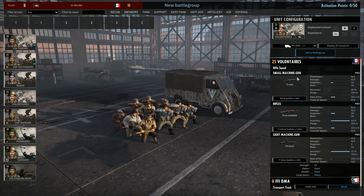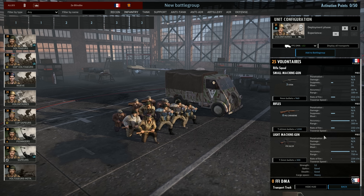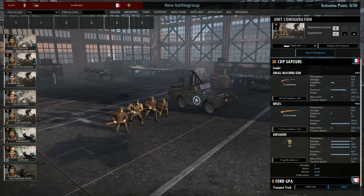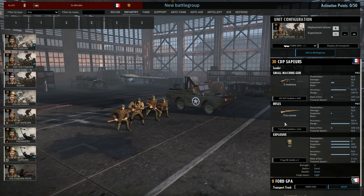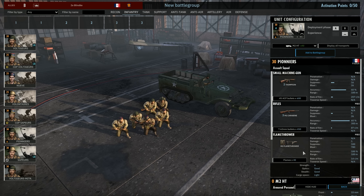We have the Volunteers: 3 Sten submachine guns, 8 Carbines, and the FM. Interestingly, the FM has higher accuracy than the MG34 — 10% instead of 5% — with the same stats but lower rate of fire, which may explain the accuracy difference. We have Command Sappers: 2 Thompsons, 2 M1s, and TNT, in a wide variety of vehicles. Pioneers are a 6-man team with flamethrowers, smoke grenades, 2 Thompsons, and 3 M1 Carbines — a really important infantry unit for this deck.